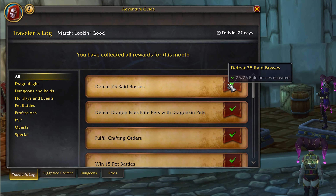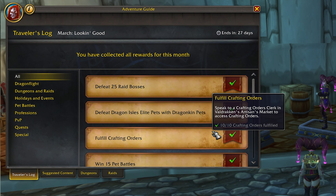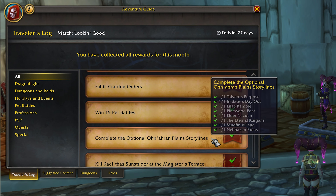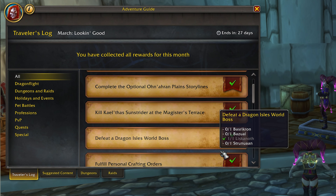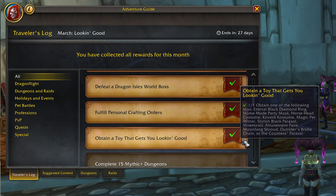You can get 150 points worth of progress just for killing Kael'thas in Magister's Terrace. You can also do a two-birds-with-one-stone approach by sending yourself 10 personal crafting work orders, and then you can complete both the personal work orders and the general crafting work orders tasks for 300 total points of credit. I got that done just by work-ordering 10 Wildercloth Bolts for myself from one of my alts. If you have a second character that's level 60 or higher, that's an option. There are definitely lots of options for how to get your trader's post points, so I wouldn't worry too much. Look through the menu and figure out what sounds fun or what you're already going to do anyway.